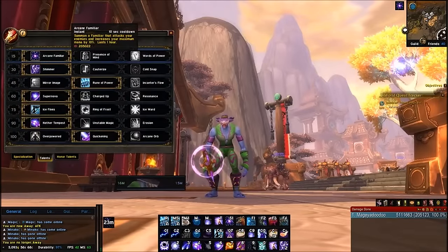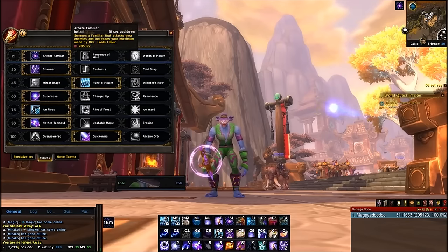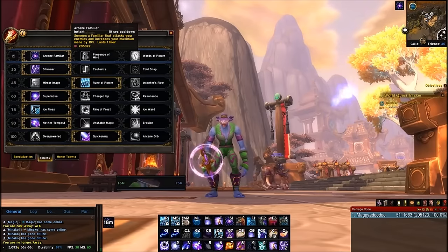First talent tier: 100% of the time you want to pick Arcane Familiar. I see Words of Power becoming a lot better later on in the expansion, but right now Arcane Familiar is the way to go. It summons a familiar and gives you 10% increased mana, so it's too good to pass up right now.